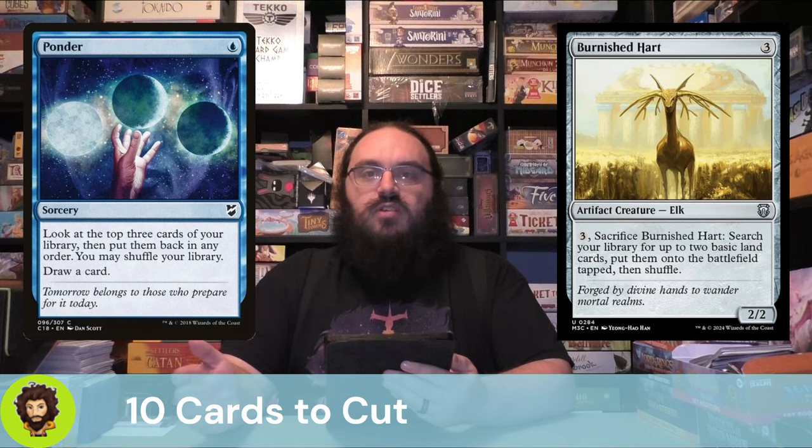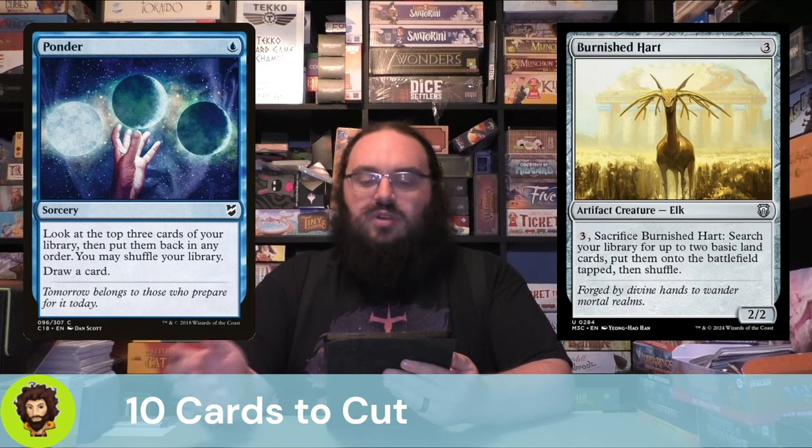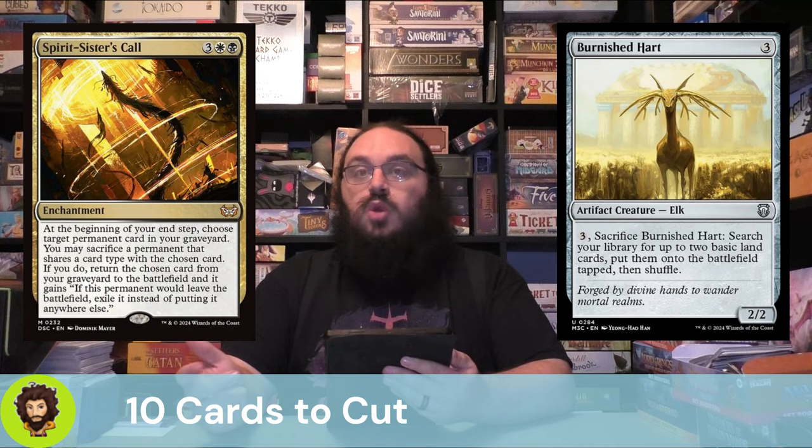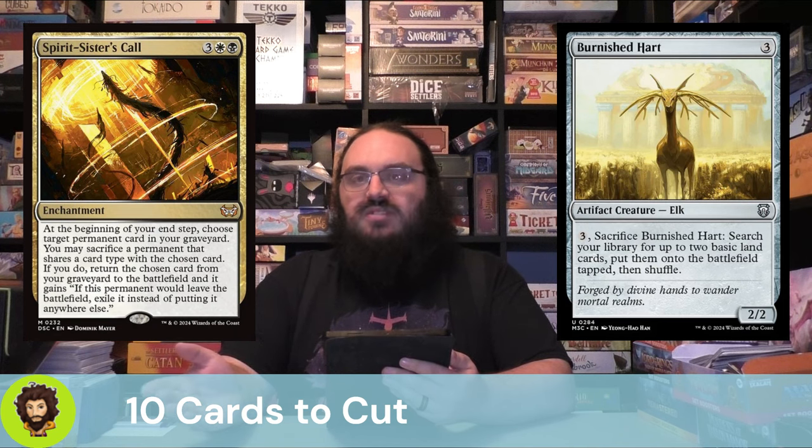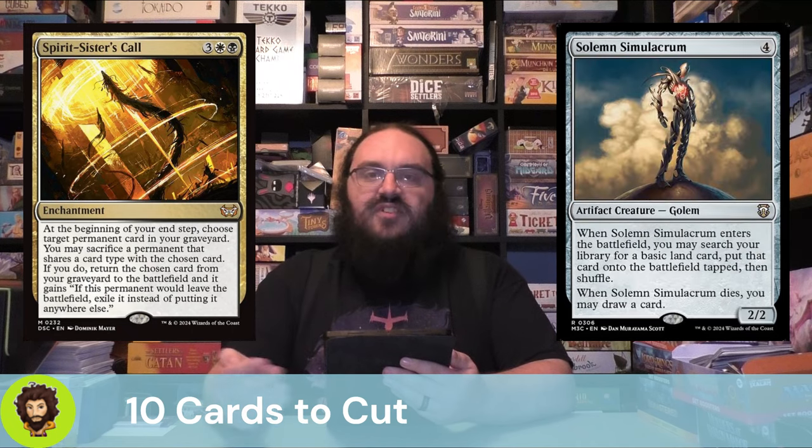Burnished Heart just felt like a generically fine card in the deck. Cuts are a little rough — I feel like these pre-cons are coming out pretty well built, so a generically okay card is an easy cut. Spirit Sisters Call is a new enchantment from Dusk Mourne. At your end step you could choose a permanent in your graveyard and sacrifice something that shares a type with it to cheat it back. The permanent gains a finality counter-type effect — basically making it impossible to interact with. Sad Robot follows them up, another generically fine card that we're okay to cut.